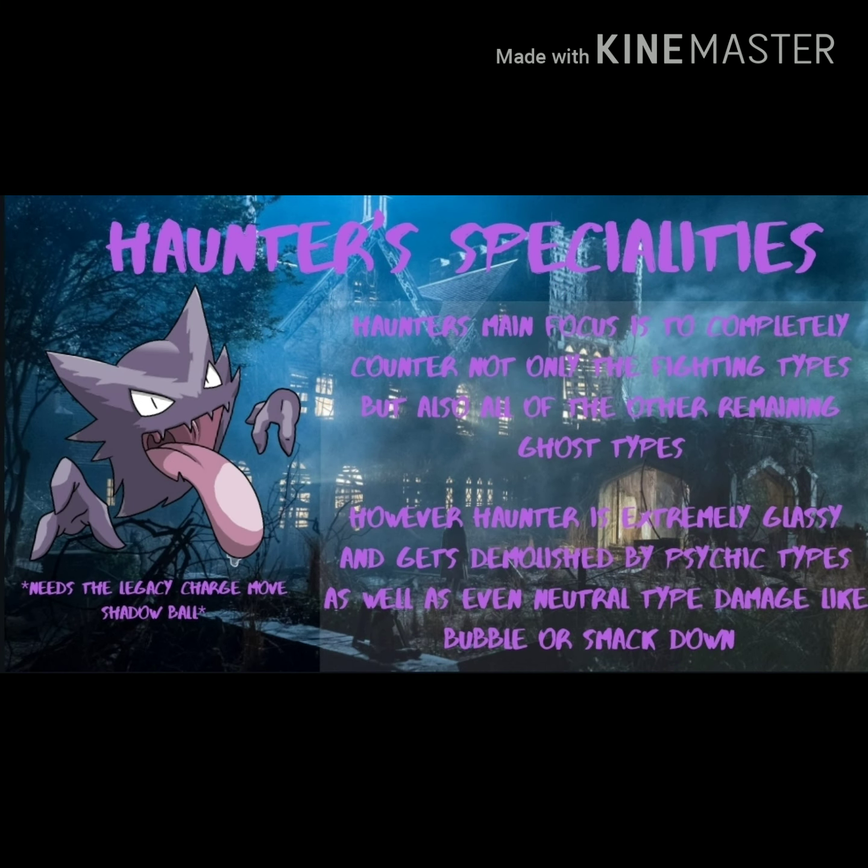Haunter's main focus is to completely counter not only the fighting types but also the remaining ghost types such as Drifblim, Dusclops, and Alolan Marowak, and even Banette. However, Haunter is extremely glassy and gets demolished by confusion users like Psychic types especially, and even neutral damage such as a Bubble from Poliwrath or Smackdown from Bastiodon will rip through your Haunter because it is just that glassy. It's really an argument of how much damage you want to put out quickly versus melting to just about everything.